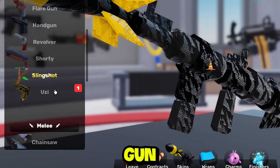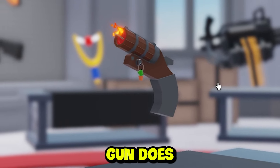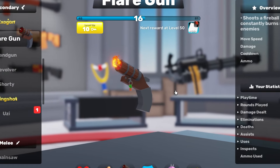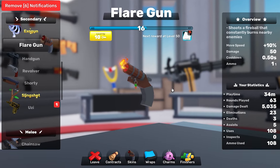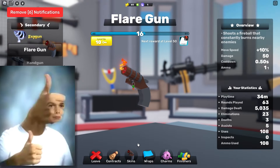Then for your secondary gun, you are going to use the flare gun. Yes, the flare gun. Hear me out. The flare gun does a bunch of damage. So if you're in a free-for-all match, you don't know how weak that person is that you're shooting. You can just fire some shots over there — boom, they're burning. Takes off a bunch of damage. They're panicking, they don't know what to do. And they changed it so it has two bullets now instead of one. Perfect.